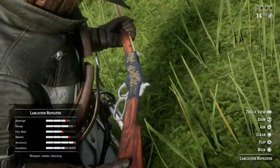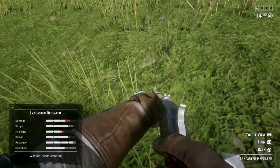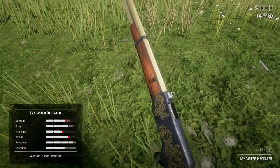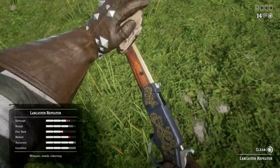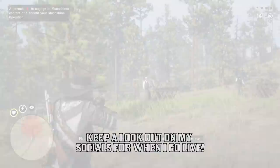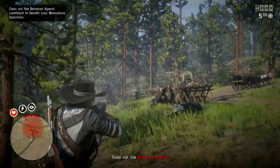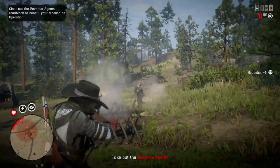Starting with some specifics, especially if you're just starting out — these are things you can acquire pretty much right out of the gate. Number one is the Lancaster Repeater. It's the best all-around repeater and weapon in my opinion. You can preserve three-star pelts on smaller and bigger animals with headshots. It's great for enemies in free roam, stranger missions, bounties, dynamic events, and it's fantastic in PvP. You unlock it at rank 14, it costs $243, holds 14 rounds, and has great accuracy, range, damage, reload speed, and fire rate. I highly recommend it.